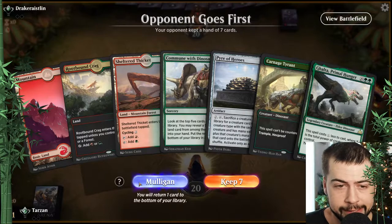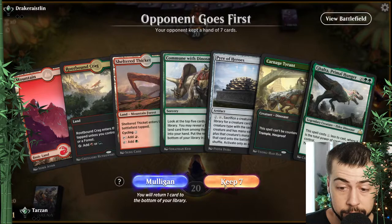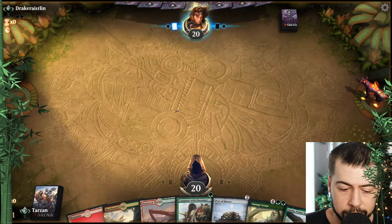Hopefully we can feature Pyre of Heroes at some point. Definitely think it has some pretty good potential — don't really ever see it being used by anybody, so I think we'll try and make it work, certainly. That's a little rough. We do have turn two Pyre, which certainly could be helpful. We'll go Sheltered Thicket, Rootbound Craig turn two, and Pyre of Heroes. Mountain turn three, Commune to dig for hopefully Marauding Raptor.